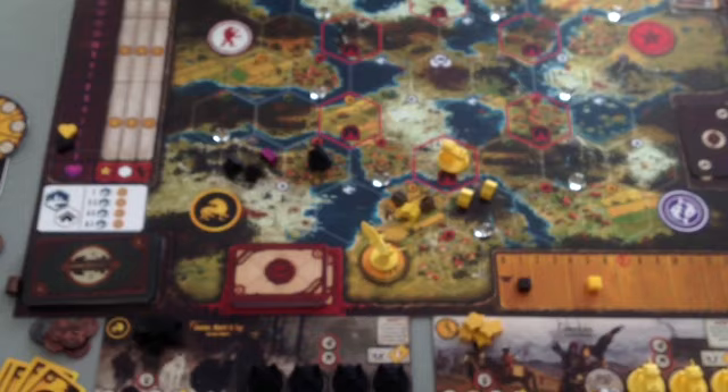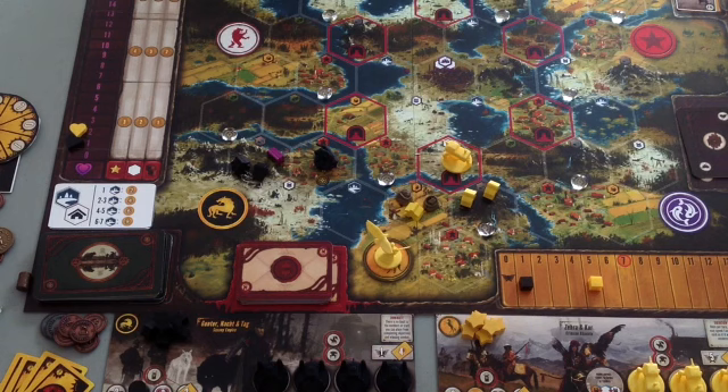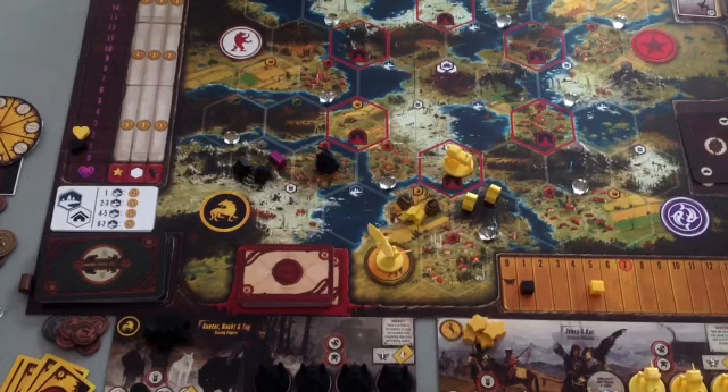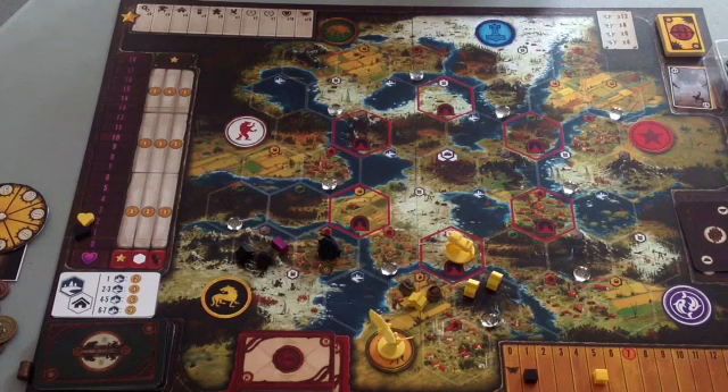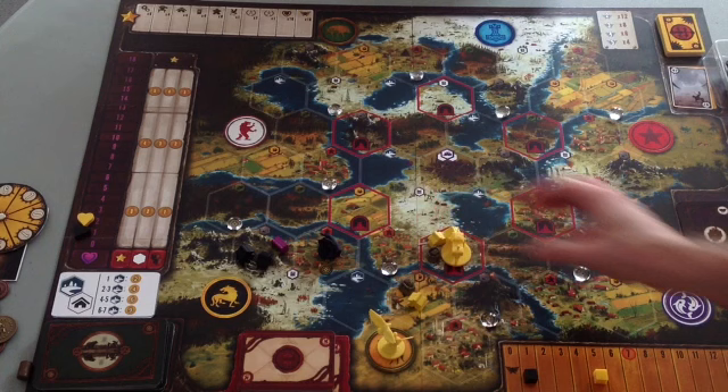Now let me back up a little bit — this mech moved across the river. Mechs have a special ability: they can not only move resources but also workers. They can load up any number of workers or resources and move them along. So that mech just moved all that stuff across the river. This is a prototype board — the hexes on the final board are much bigger, so there's more room.